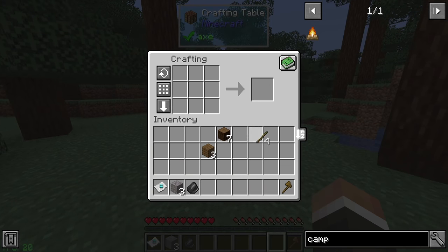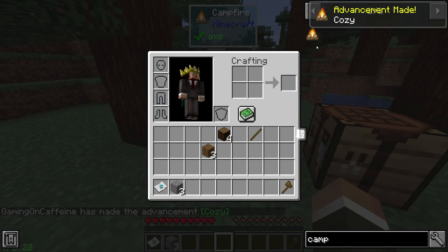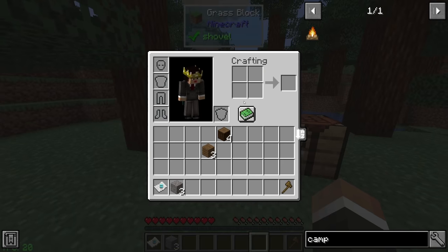Do we have what it takes to make this? I think we probably do. So if I'm not mistaken, there are a few recipes we can do in the campfire, and not only that, it does act as a nice source of light as well. We can also use it to make torches, which is very nice right off the bat - throw a stick down and get some torches going like that.